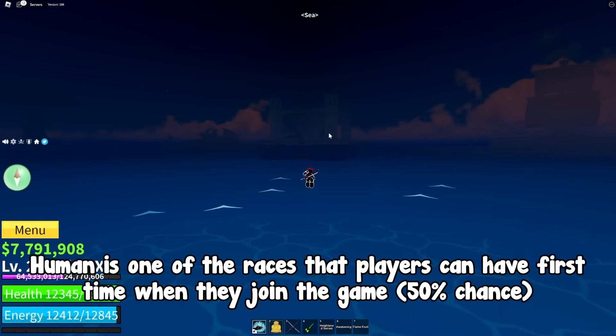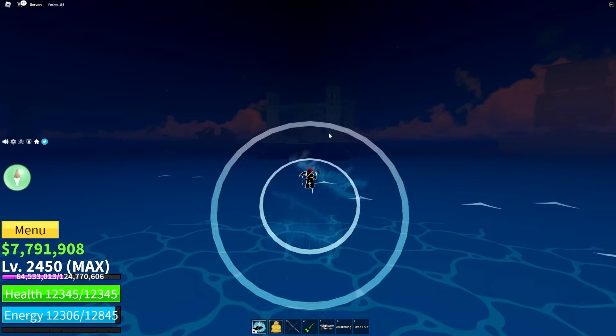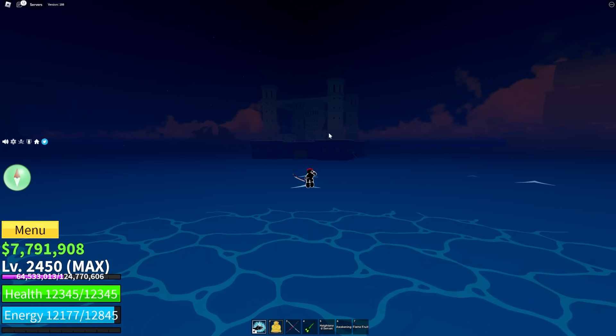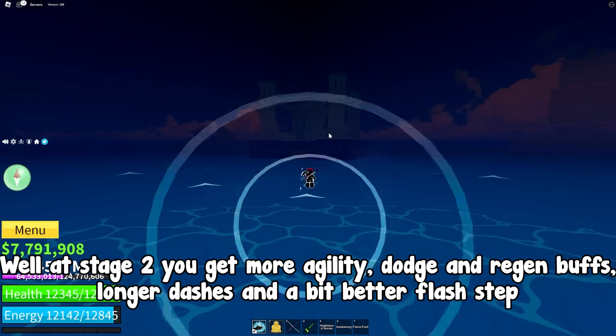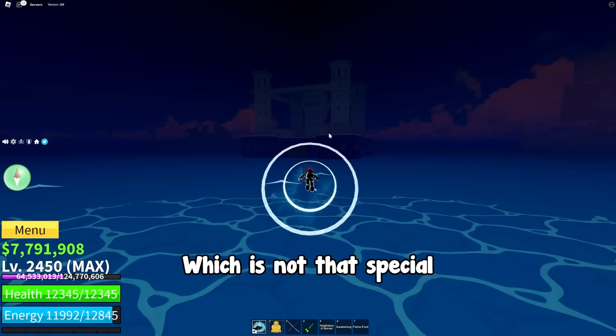Human is one of the races that players can have first time when they join the game — 50% chance. But also you can get it by race re-rolling. At stage 2 you get more agility, dodge and regen buffs, longer dashes, and a bit better flash step, which is not that special.